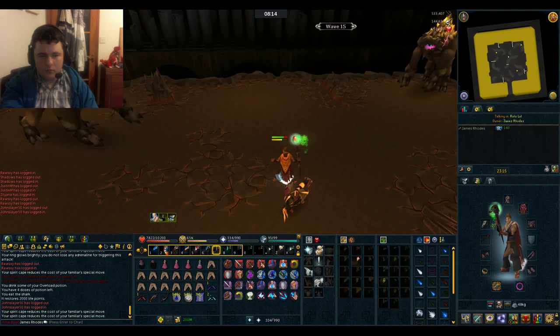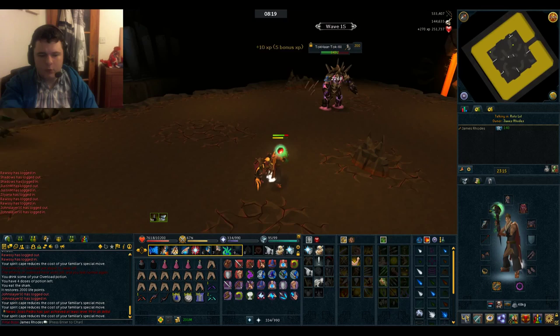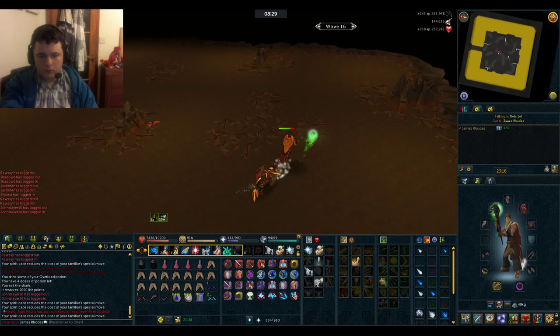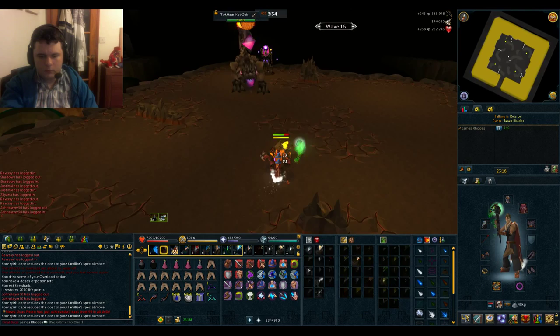The next wave you'll want to pay attention to is wave 19 - that's when the next Dill spawns. Picking up a Restoration Crystal. I'm going to put Torment back on.